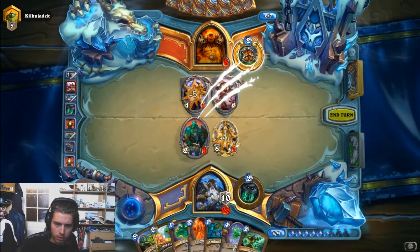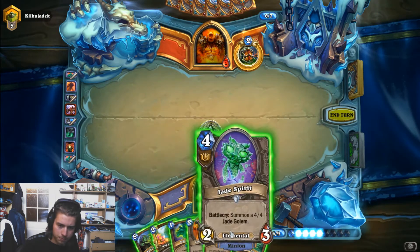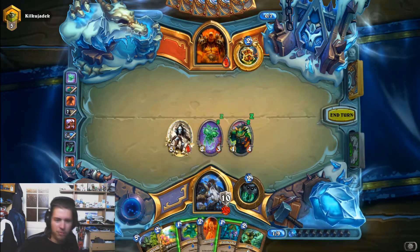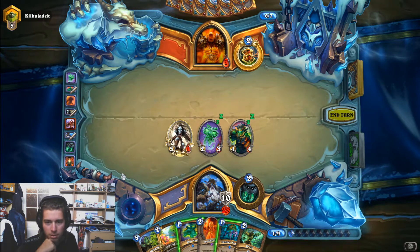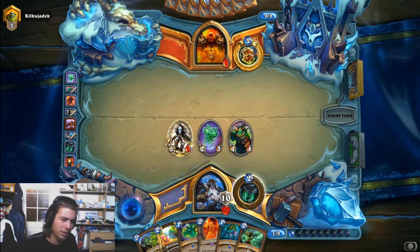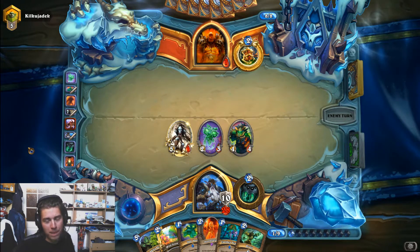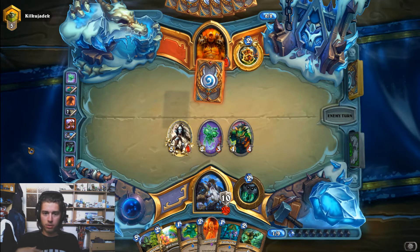We are swiping like this, clearing, and playing the Jade Spirit maybe. I think we could even consider playing Jade Idol just as a 5-5 because we are most likely going to end the game soon. But it's kinda greedy and I don't want to use the Earthen Scales yet. Maybe we should consider playing Earthen Scales here to protect it from the ghouls and stuff. But I'm not sure if it's worth it — it could be one more damage that he's not counting with.